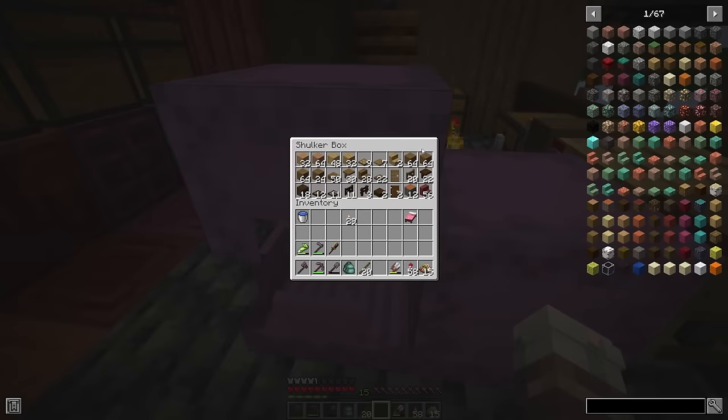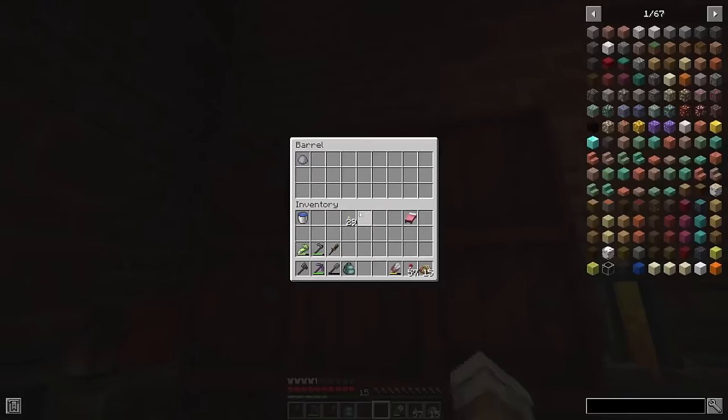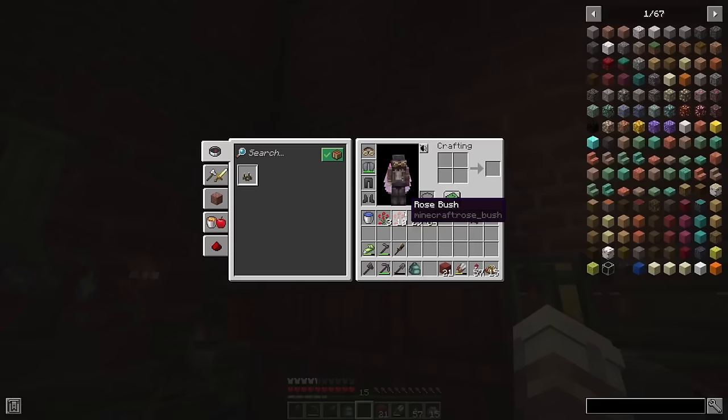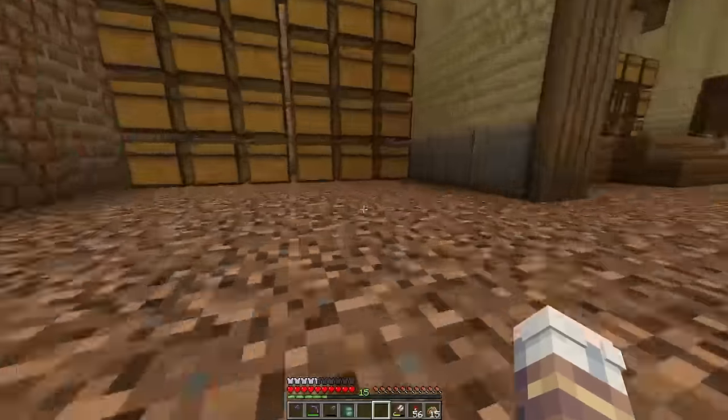Some wood supplies here for the build gathered up. I'm hoping here in my storage that I have some terracotta. We'll turn a bit of this into some bricks right here and get a couple of red terracotta bricks as well. I need to make some cyan dye here.